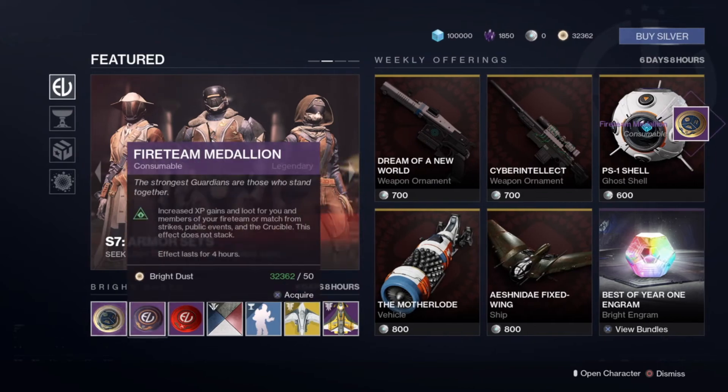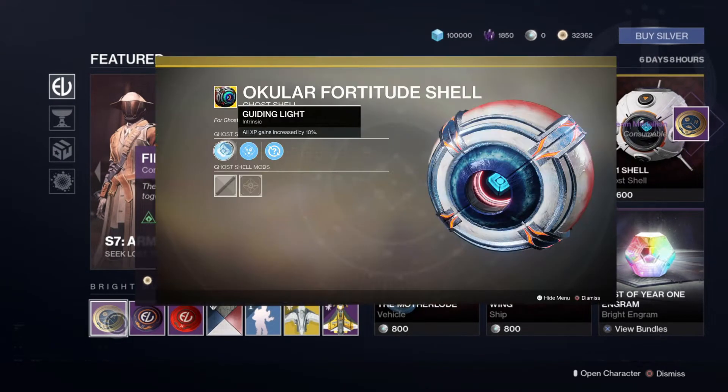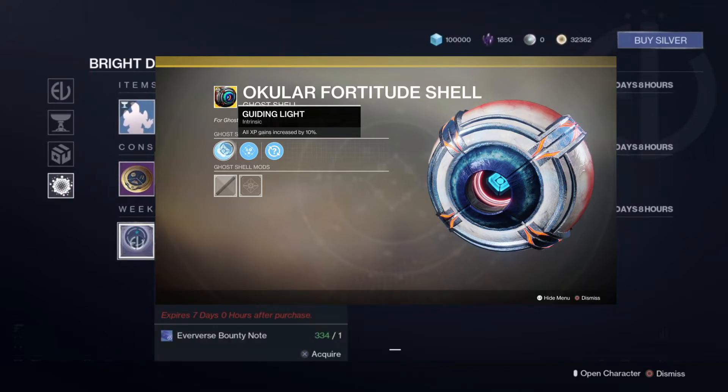Next, we have the XP and loot boost. Eververse sells a Fireteam Medallion which boosts XP and loot gains for your entire fireteam for four hours. Combining this with a Ghost that has the perk Guiding Light will ensure some super speedy XP gains.